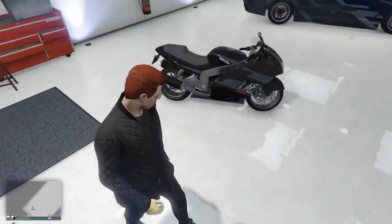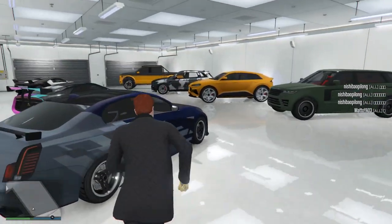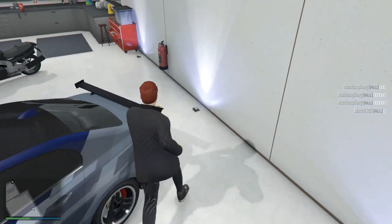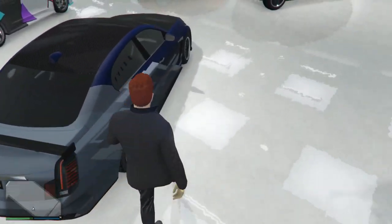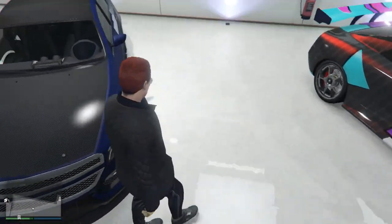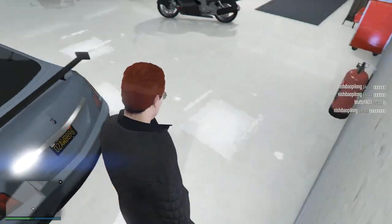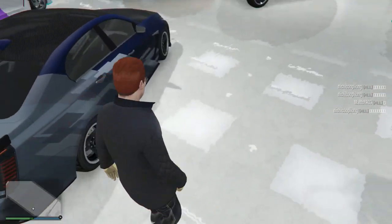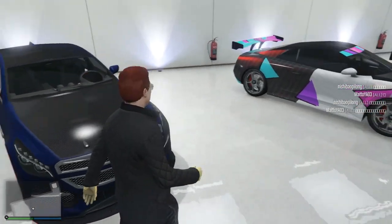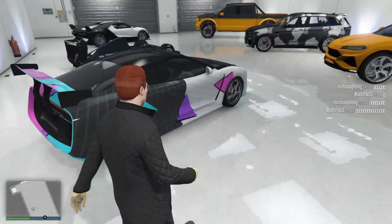It has a twin carbon exhaust, and then this is our VSTR which you can call the Mercedes AMG. This is also very good with an all carbon hood and carbon roof with a spoiler, black number plates, and chrome alloys with all the normal features.